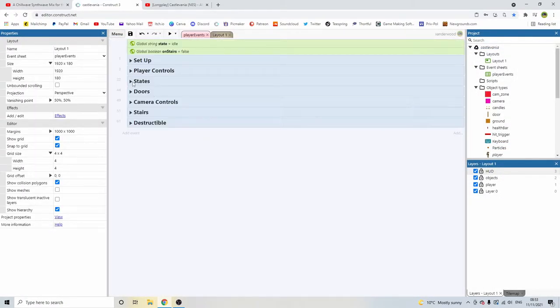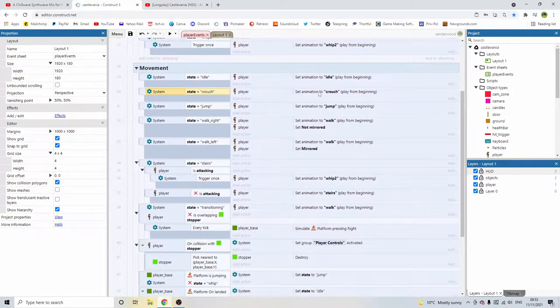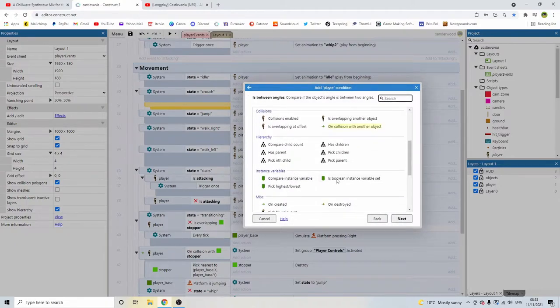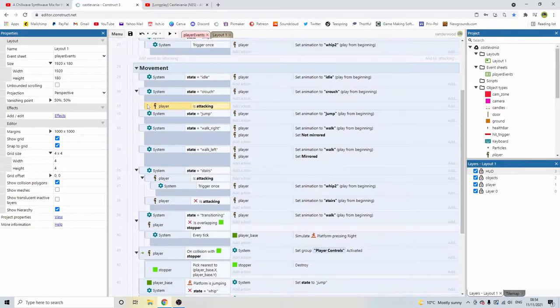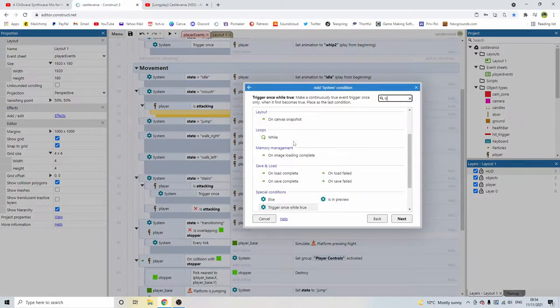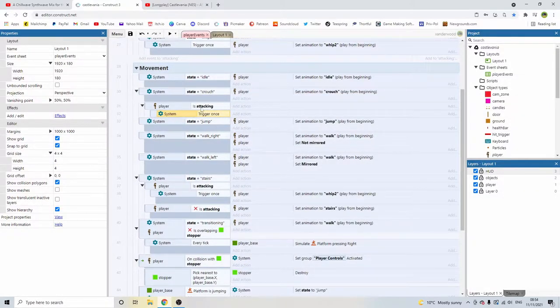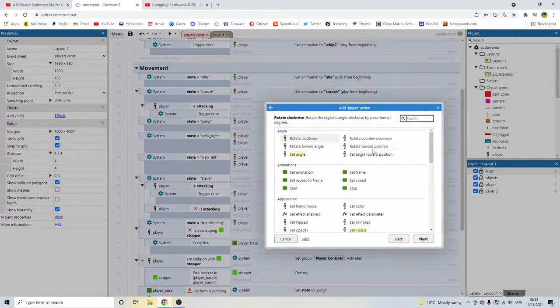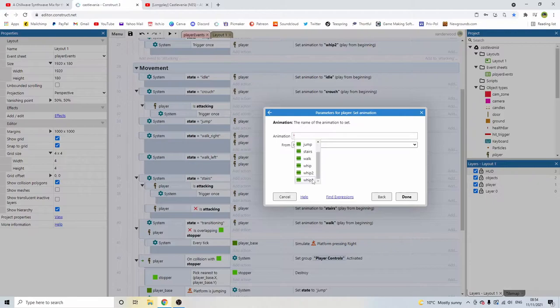Let's go ahead and put that into the events. Go back to our states — when we're in crouch, set the animation to crouch. This isn't always going to be the case anymore, like we did with the last episode with stairs. We need to add some conditions to the crouch state. Select the block, hit B on the keyboard to create a sub event. If we're in crouch, we need to check: is the player attacking? If he is attacking, sub event — trigger once, because we don't want the animation to play over and over again. Set the animation of the player to Whip 3, which is the crouch whip animation.